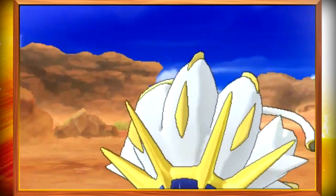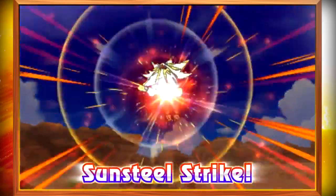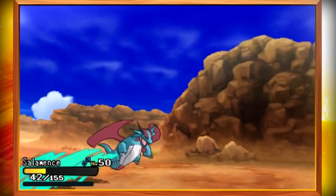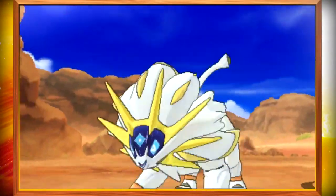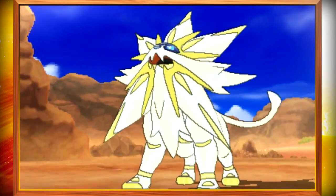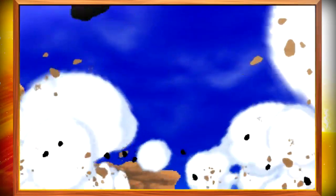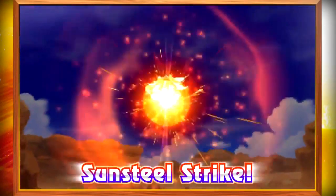Game Freak can't pass that off as a new ability — they did something similar in Gen 5 as well. Solgaleo's signature move is called Sunsteel Strike. It gets points for having a cool name, and it does look cool — kind of like Flame Charge, except you go into the air and smash down on your opponent. Overall, A-plus for Solgaleo in my opinion. It still looks pretty cool and has a good move.